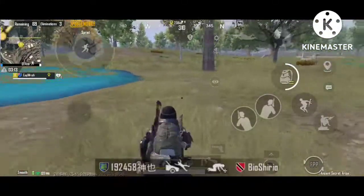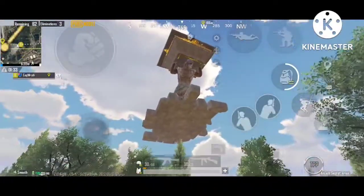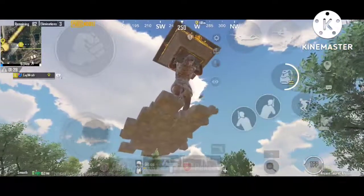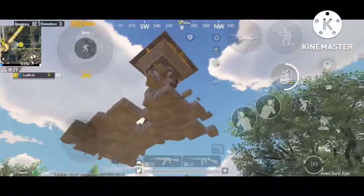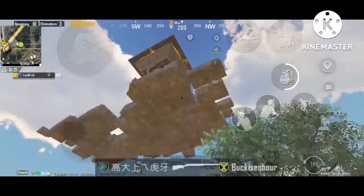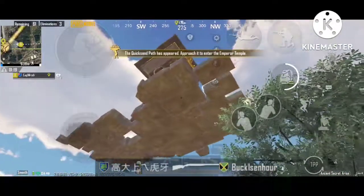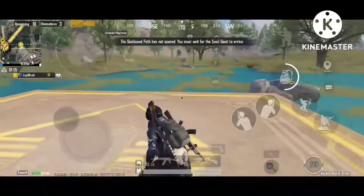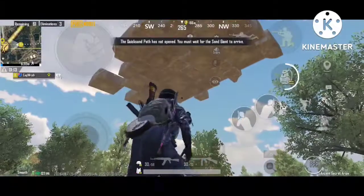The first step to accessing the temple for the boss fight on Erangel is to land around the second marker point. When the statue above gets closed, four sand lines will appear around the area, and if you stand on them, they'll take you up to the top.